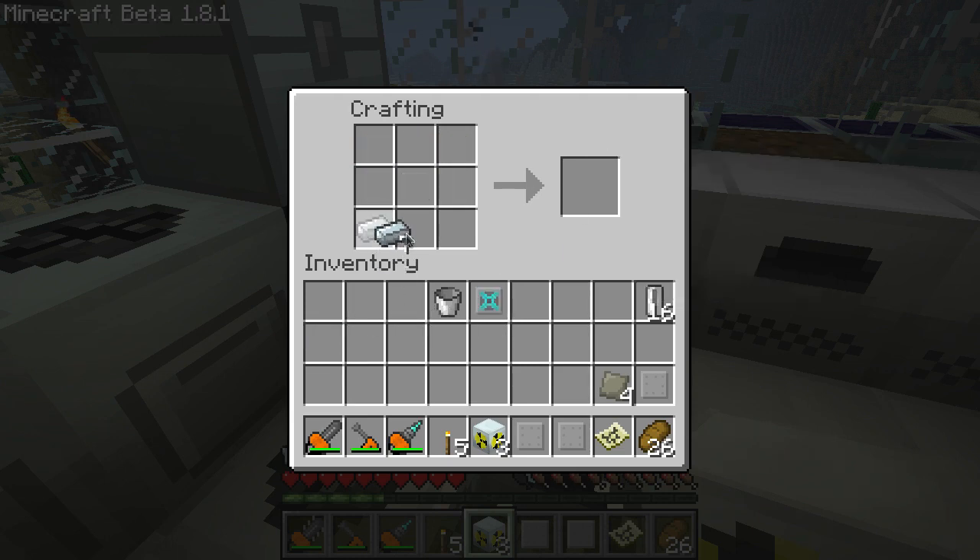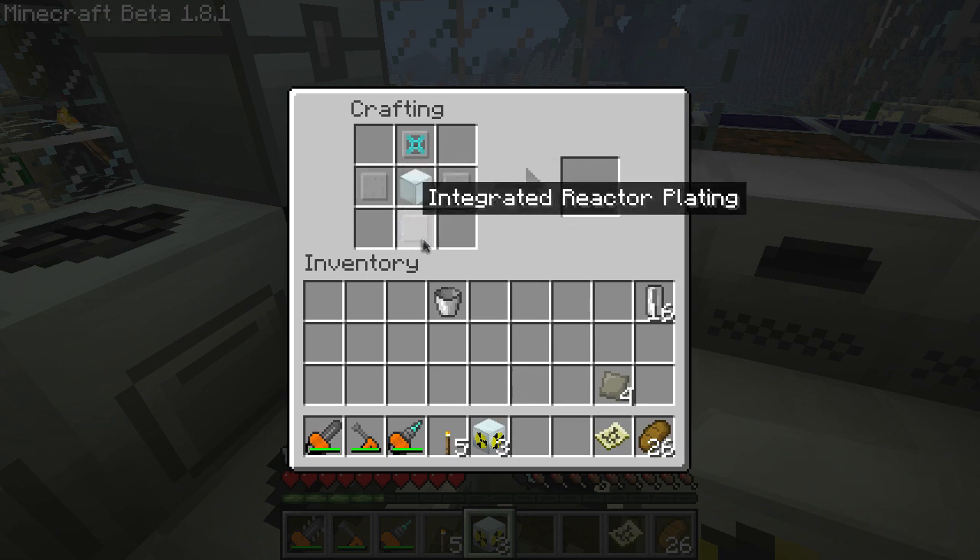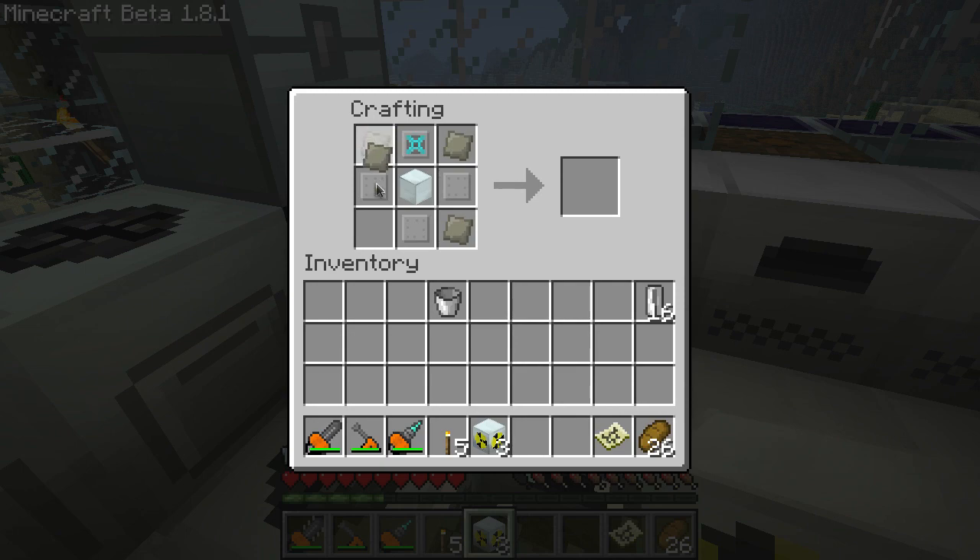Then you'll want to make a machine block. Put that back in the middle. Put the integrated heat disperser at the top, and the integrated reactor platings on the right, bottom, and left. Then take your 4 advanced alloys and put them in the remaining corners. And it'll give you a reactor chamber.